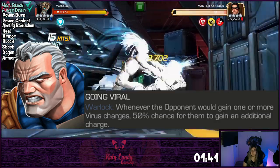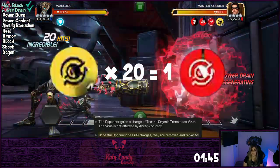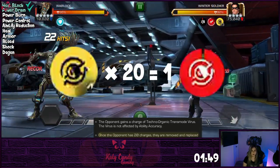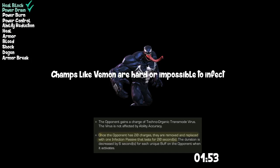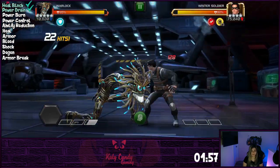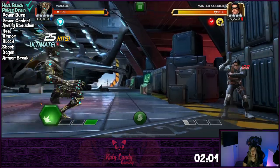Add Cable to your team and you have a 50% chance to gain an additional charge per combat move. Once you have 20 of the virus, they convert into an infection that will completely heal block an opponent. You can stack these by just doing your normal gameplay, and it's pretty easy to keep two or three on your enemy at all times.